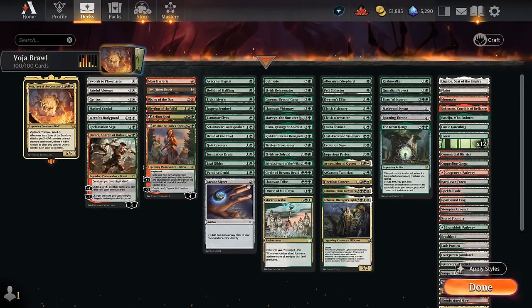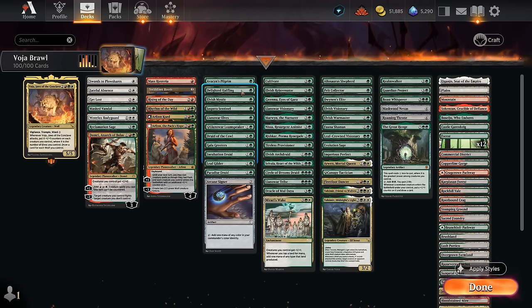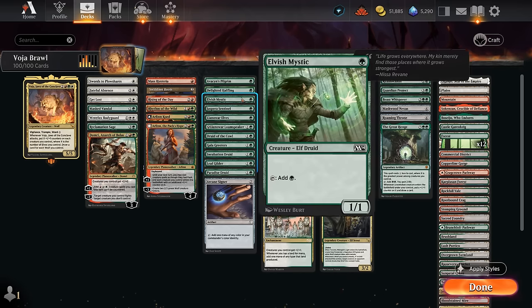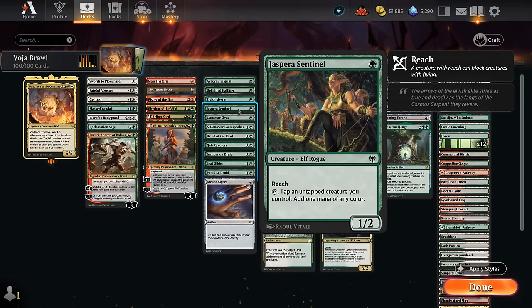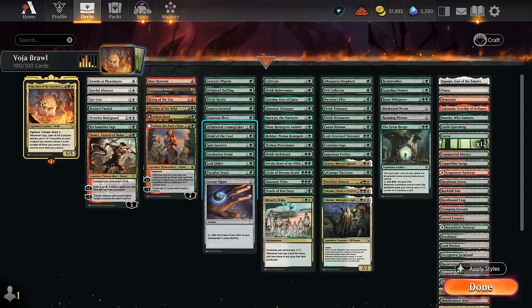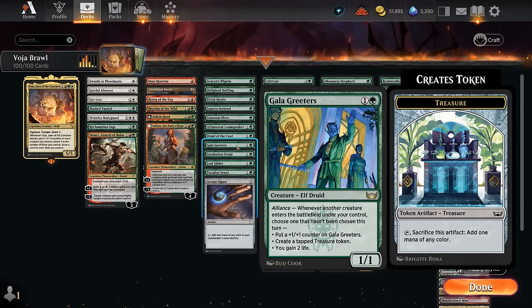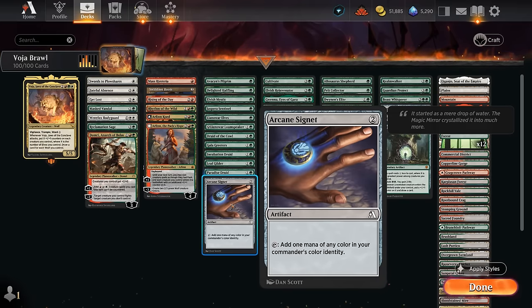For 1-mana acceleration, we have Avacyn's Pilgrim — not an elf, but taps for white mana. Delighted Halfling makes core legends uncounterable. Elvish Mystic and Llanowar Elves round this out, plus Sentinel which can tap an untapped creature to make 1 mana. At 2 mana: Loam Speaker, Druid of the Cowl, Incubation Druid — which is particularly synergistic if it gets a +1/+1 counter from Voya, tapping for 3 mana instead of 1. Gala Greeters helps make treasure, Leaf Guilder, Paradise Druid, and Arcane Signet all made the cut.